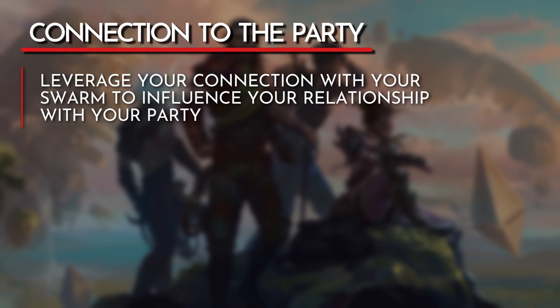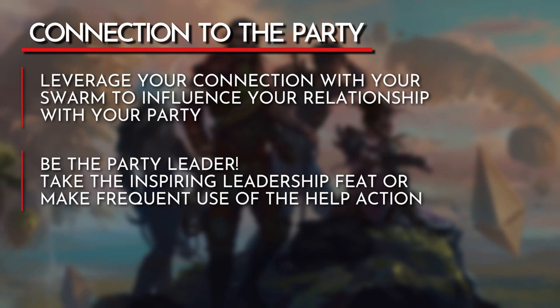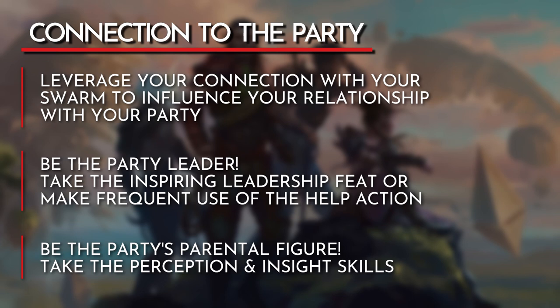Think about the role your character will play in the party. Being in control of a network of nature spirits could lead your character to step into the leadership role. You can reflect this by taking the Inspiring Leader feat as well as utilizing the help action when another player needs a bit of direction or guidance. The Swarm Keeper could be more empathetic than the average person. Consider taking Perception and Insight skills to convey your character being able to read body language and sense the mood of your party members. You can use these skills in roleplay as the group's parental figure, always willing to lend an ear when they need some comfort or guidance.